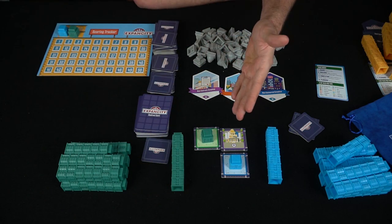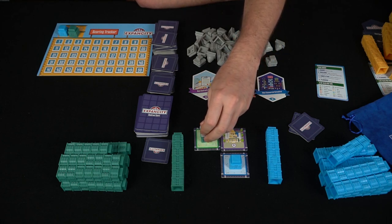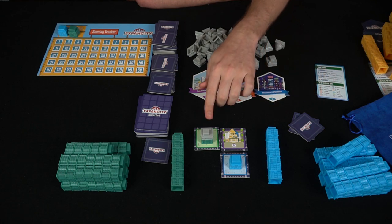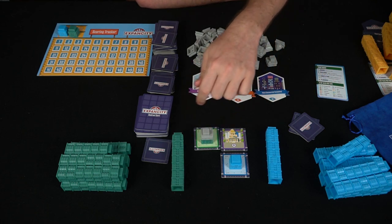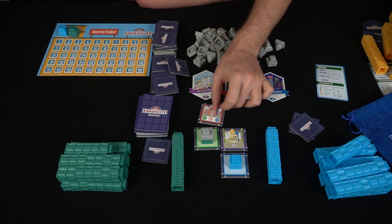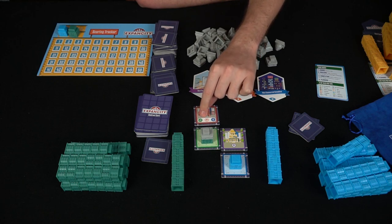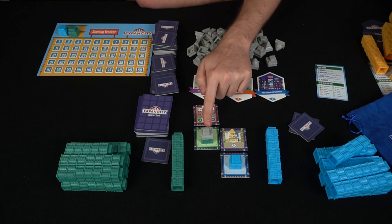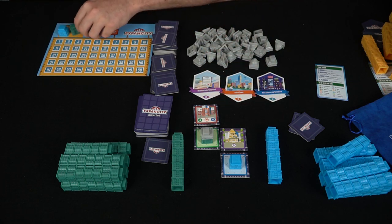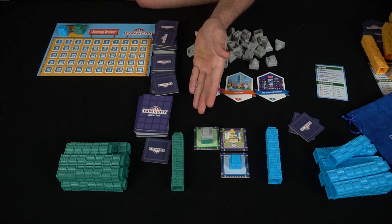After taking actions, they can choose to complete. A residential only needs one building to start, so they can complete that and score points. Scoring is simple: you take the base value plus any bonuses. For instance, a base of one plus a plus-two green bonus equals three, times the height — so one story times three is three points. You move that many spaces on the tracker.